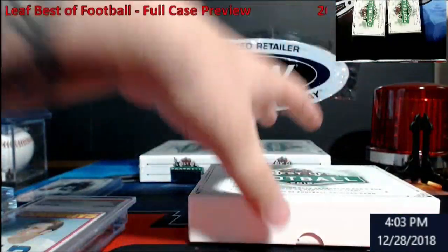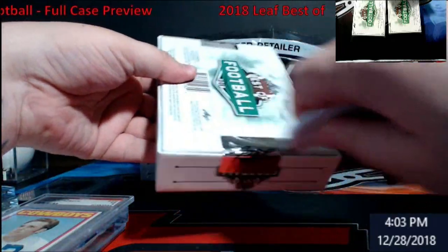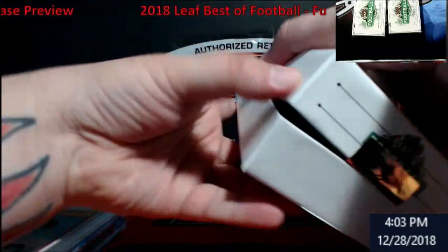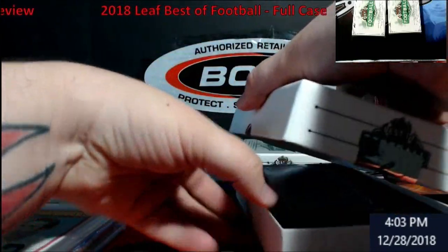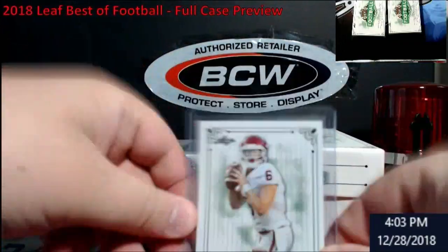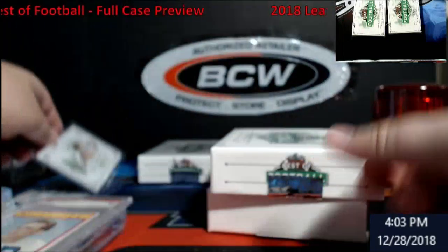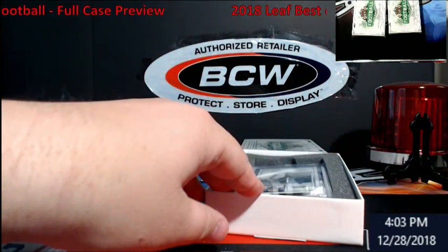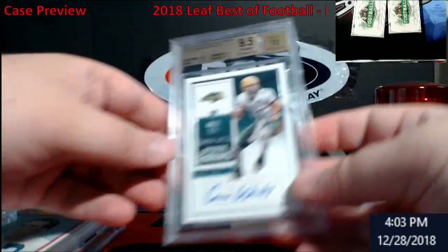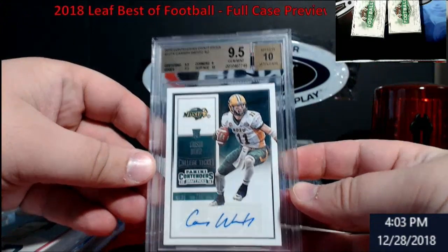Let's see if we pull that Tom Brady rookie auto — that'd be craziness right now. Watch, the horn buzzer probably won't even work. Oh, it's graded and it's at least a Gold Label, so it's a 9.5/10 — Baker Mayfield, Best of Football! No freaking way. Carson Wentz 9.5/10 — it's collegiate, but boy it was hot at one time. Really nice.